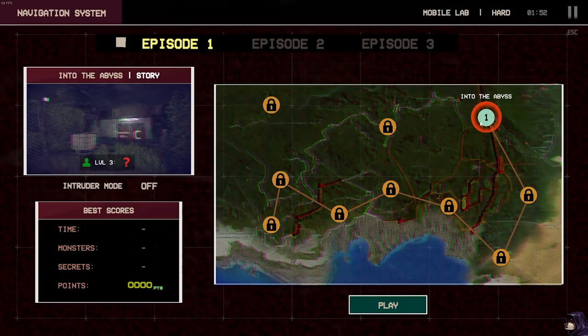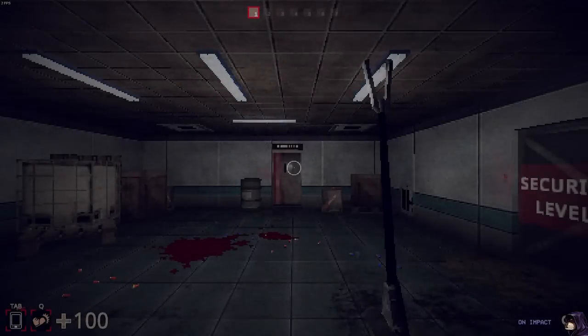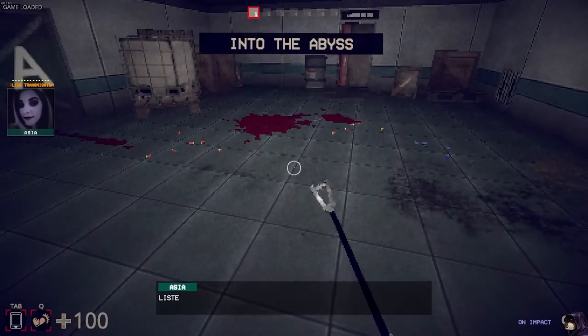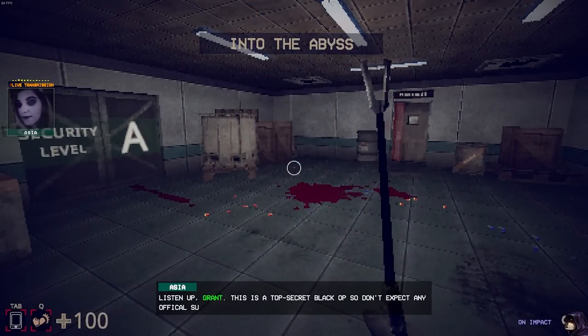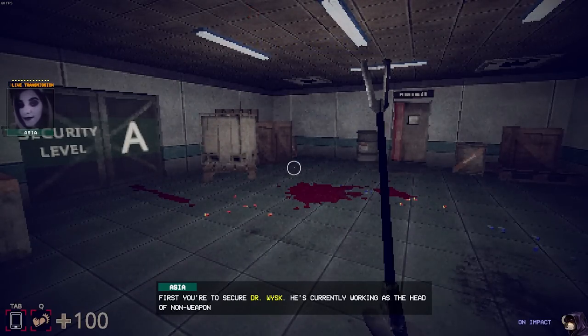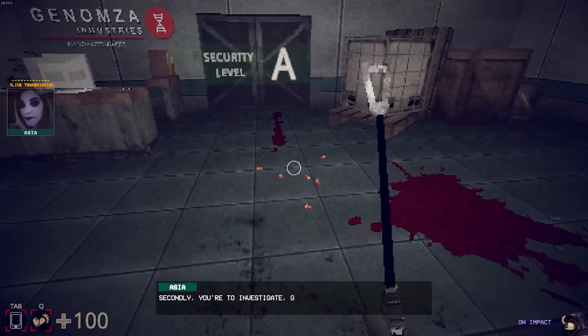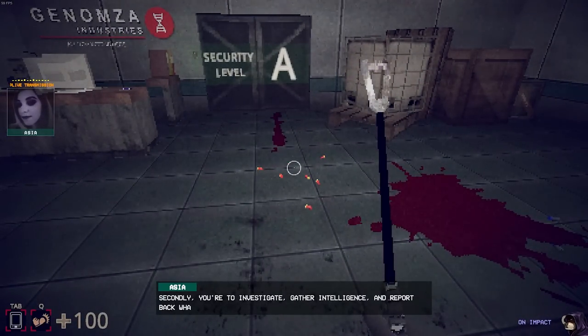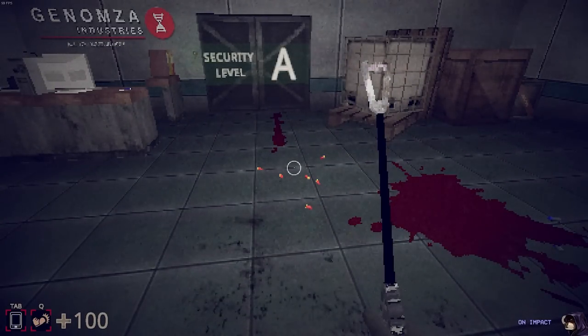We gotta jump into the abyss. Let's do Story mode. Now this is a shooter as well. Oh nice. 'Listen up Grant, this is a top secret black ops, so don't expect any official support. First you're to secure Dr. Wiss — he's currently working as the head of a non-weapon project at the facility. Secondly, you're to investigate, gather intelligence, and report back what is happening inside the geno—' Oh shit.